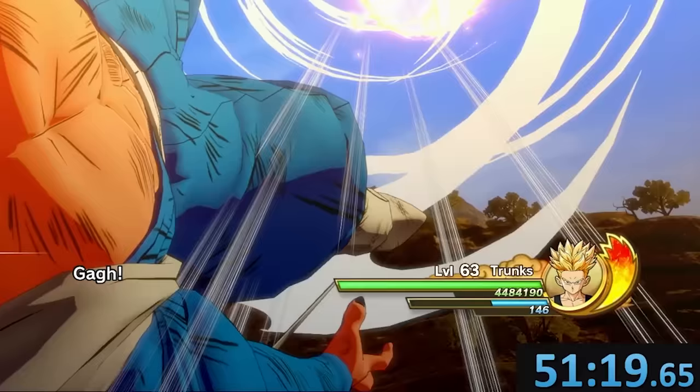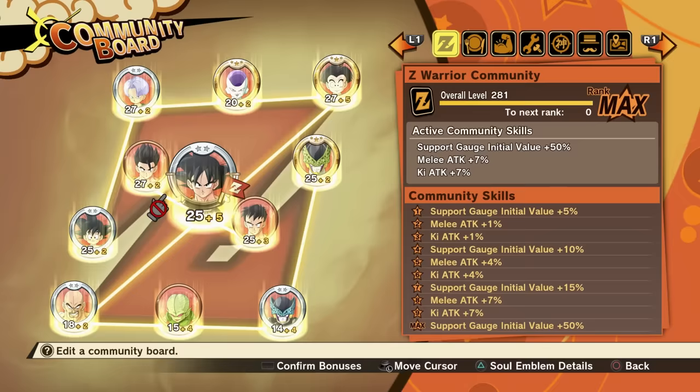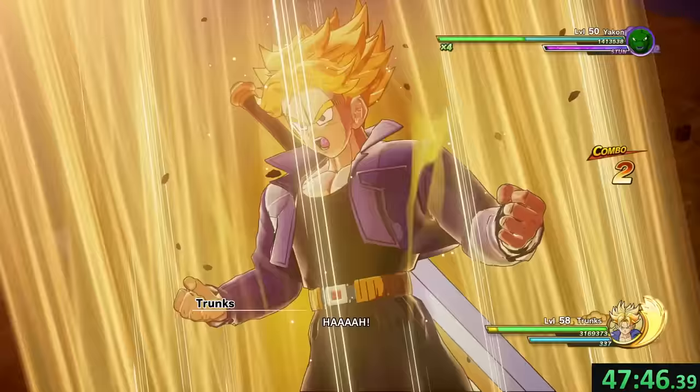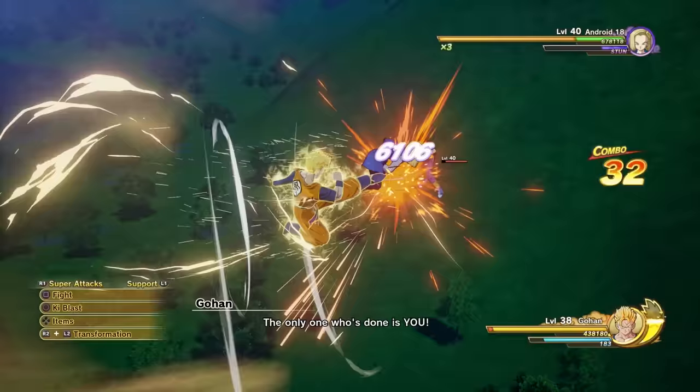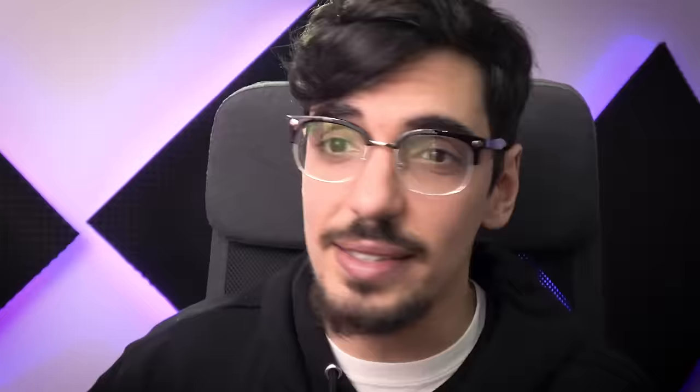51 minutes and 19 seconds — beating the world record by a whole four minutes. And this was on PlayStation 5, where each loading screen is at least 10 seconds longer than on PC. So sub-50 minutes is definitely possible, but to do that you're gonna need a 20-hour save on the base game of Kakarot to optimize those community boards for the best possible buffs. Everyone on this leaderboard was actually using community boards without knowing it, so they didn't have them optimized. But now that you know that, it's time to push this category even further beyond. And that's how I broke the Trunks DLC speedrun on Dragon Ball Z Kakarot. While making that 20-hour save, I did think it might be fun to run the full game — the loading screens are a bit boring and there's a lot of them, so I might wait for the PS5 version coming out next year. Is there any anime game you'd like me to speedrun? Let me know in the comments. My name is Globco, and I'll see you next time.